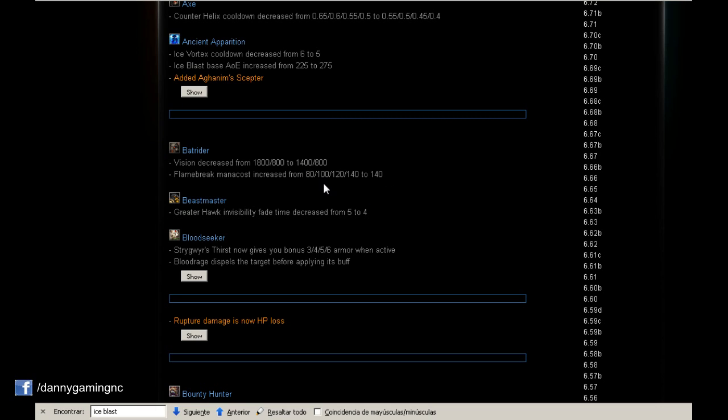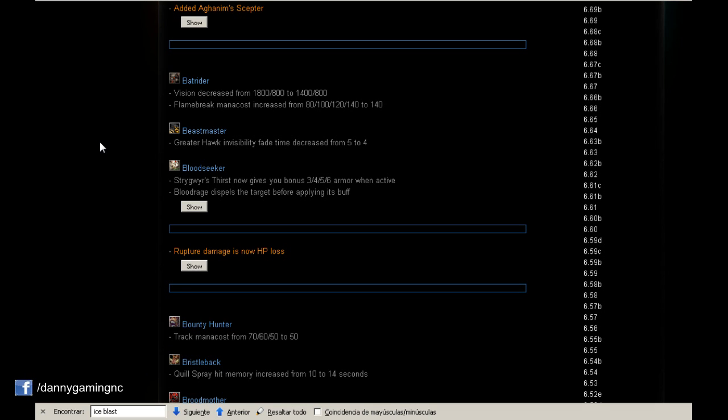With Flame Break at 140 mana cost, that means we can't use it as much. Usually we take Flame Break at level 3 or 4, and that early in the game 140 mana is actually a lot. We should save this spell now for very important situations and not use it that much.